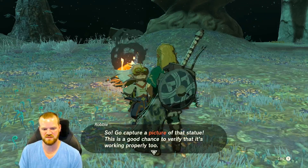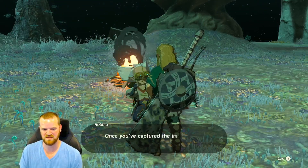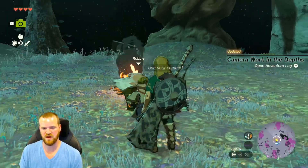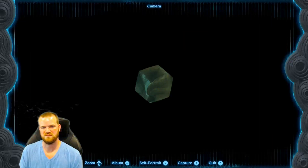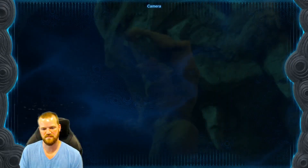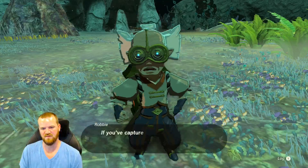Now you should be able to use both the camera and your Hyrule Compendium. So go capture a picture of that statue — this is a good chance to verify that it's working properly, to test it out. Experience is the best teacher, after all. Once you capture the image, come back and I'll show you how it looks. We need a picture of this depths creature.